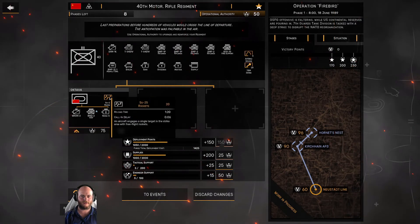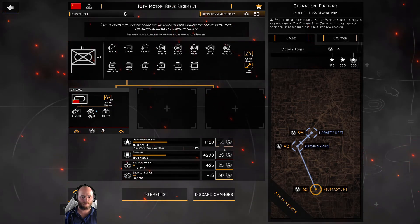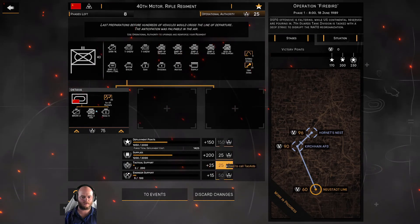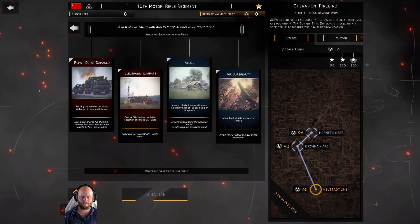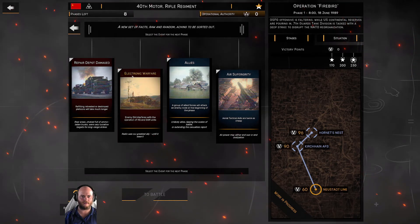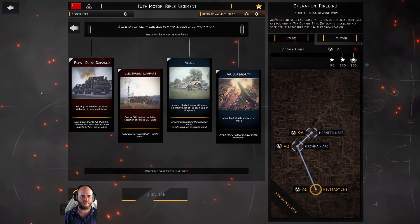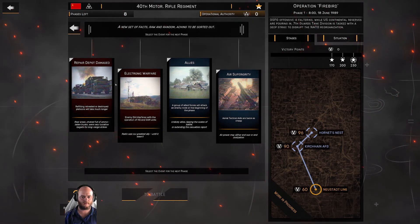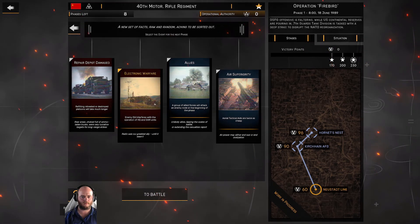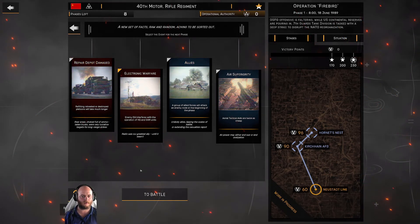I'll upgrade to get the Su-25 rocket barrage, and put the last few points into supplies and tactical support — that puts me at zero. Now this is the event screen. These are like cards you can pick that give you different effects on each phase. Some are positive and some are negative. I might pick electronic warfare since I don't think I have any SAM units, and pick another to get rid of the negative events early. Then we'll load up to battle.